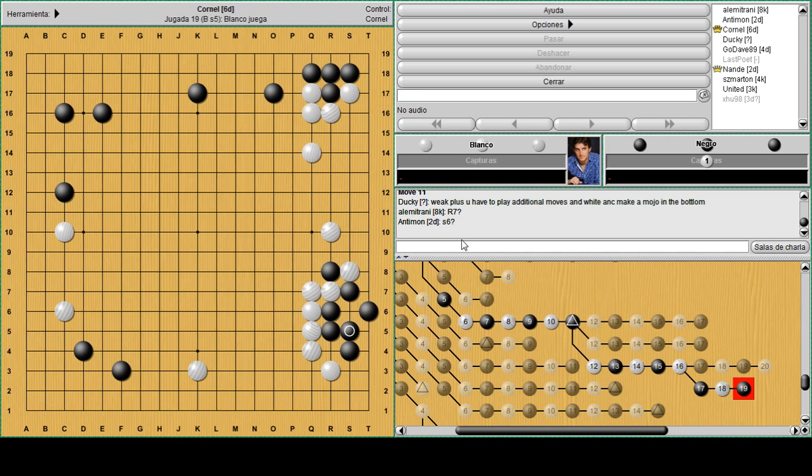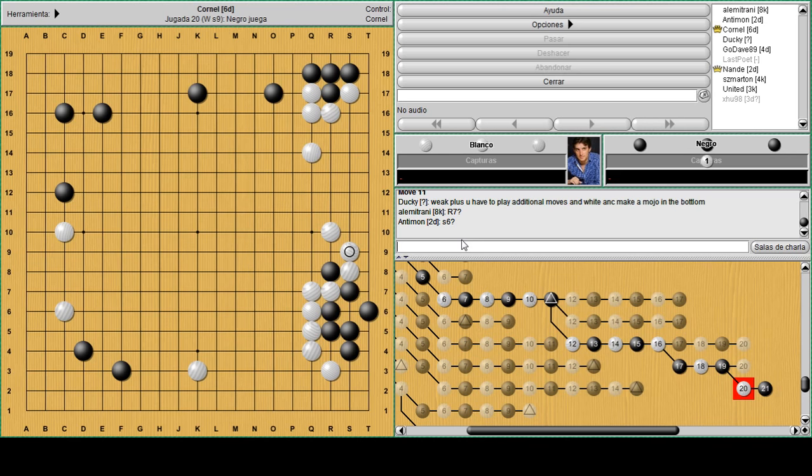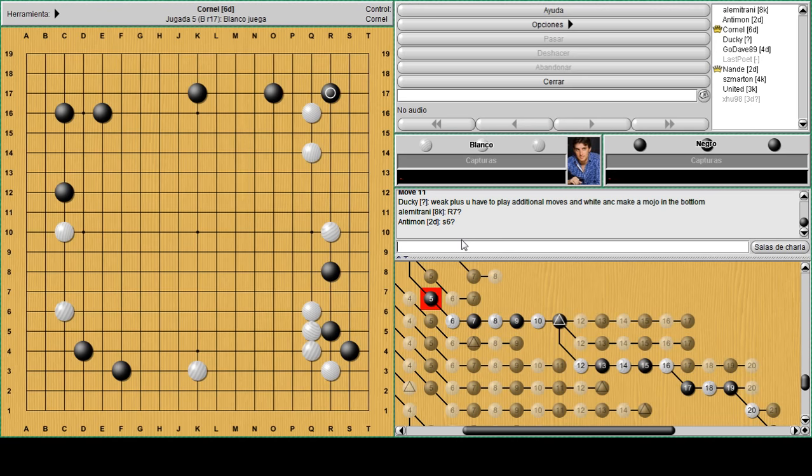The problem is black doesn't feel like playing another move. He wants to play a big point somewhere else, and then white will block in the center. This is extremely painful - to live with those two eyes that look like painted two eyes. It's better to die than live like that. So it's good to remember this contact: that's a nice way to set up a sabaki on the right side.